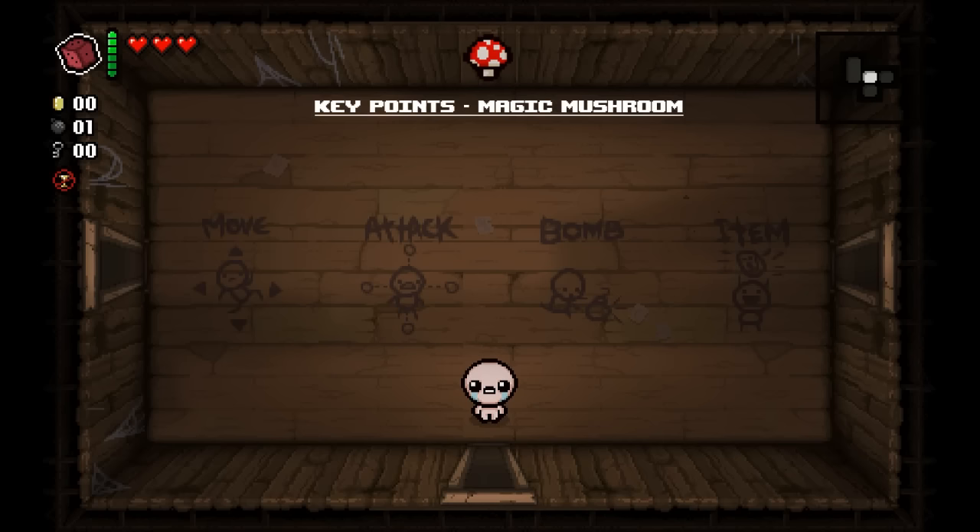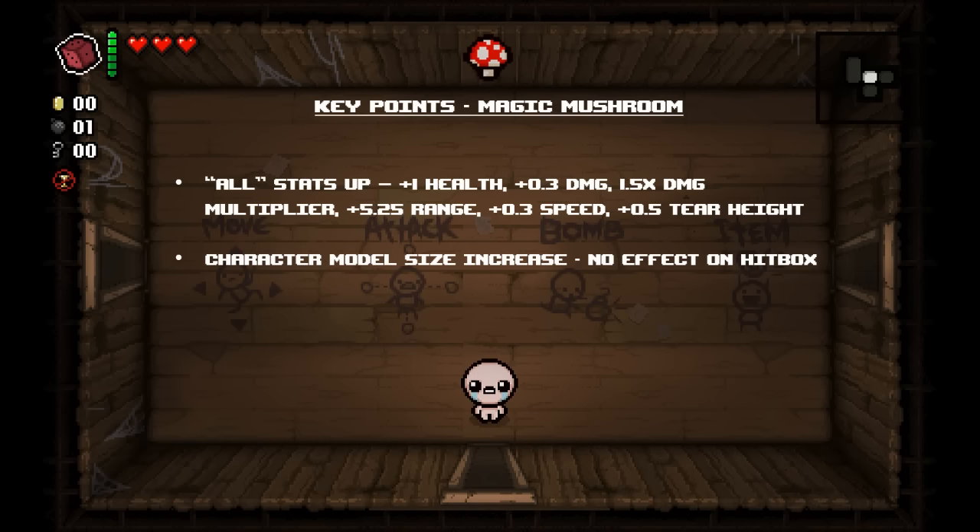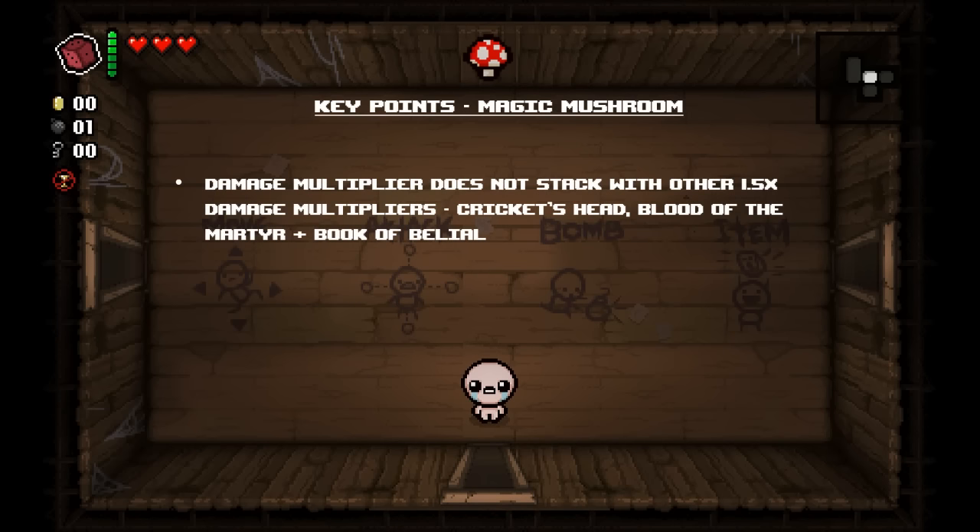Let's summarize the key points about Magic Mushroom. It's an all stats up — 'all' in quotations, because as mentioned, this does not include tears or luck. The stats listed include the 1.5 times damage multiplier, which is maybe the stat that has the biggest effect on a run. Also, you get the character model size increase, which we demonstrated has no effect on the hitbox, though practically it might make it a little more difficult to dodge. It fully restores all your red heart containers — something to keep in mind with Whore of Babylon or Permanent Polaroid Invincibility. The damage multiplier from Magic Mushroom does not stack with other 1.5 times damage multipliers; the most common is Cricket's Head, but Blood of the Martyr combined with Book of Belial would be another 1.5 times multiplier that would also not stack.